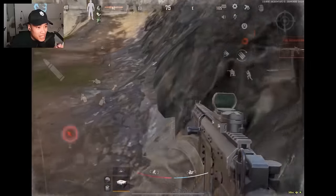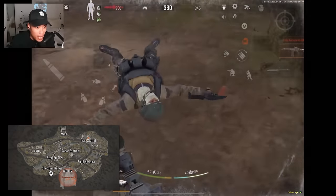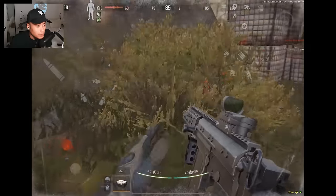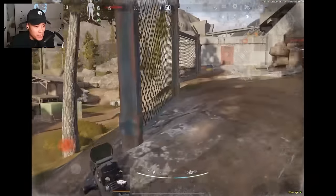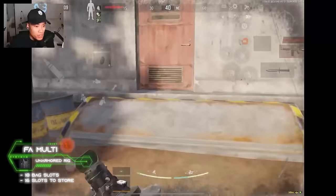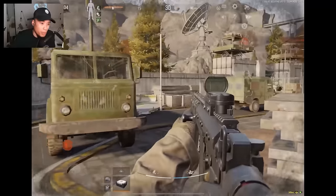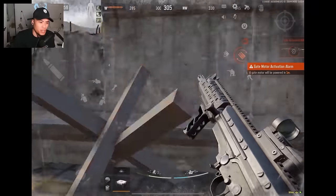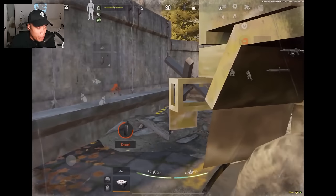I'm guessing that this guy spawned at shooting range, right next to the tank entrance. He's going to go for the tetris FA multi into his bag. FA multi is very very good for tetrising guys - it has 18 slots but only uses 16 in your backpack, so it's a very good rig to put in your backpack to carry more stuff. He's got one player kill already.